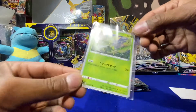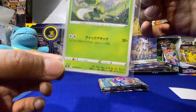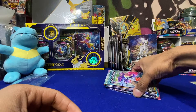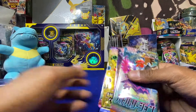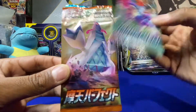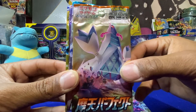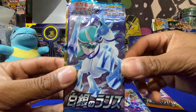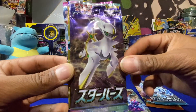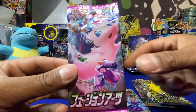So this guy included one card as well — this Scyther from what I'm assuming is the Battle Region set, however the fuck you want to say it. And here are our packs: the Battle Legion, the one with our Calyrex Ice Rider, Star Birth, the 25th Anniversary Collection, and Fusion Strike.